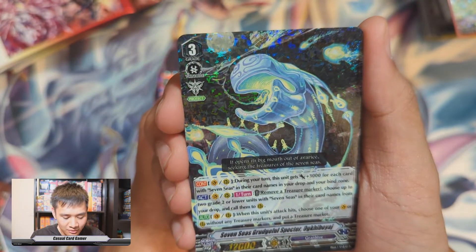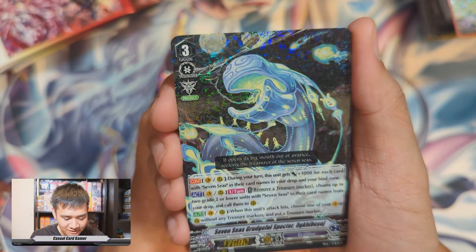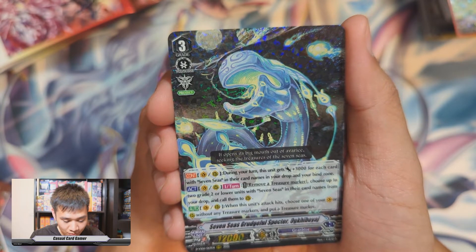If your opponent's vanguard is grade three or greater, you can counter blast one and restand all of your rear guards instead of just one — really really fun, something I'm looking forward to. Next: Time Tracking Dragon, Eel Guardian, plant token — that's so cute. Stealth Beast Shishi Wrestle, Witch of Reality Femme, and Seven Seas Grudgeful Specter — Ogi Voyage.